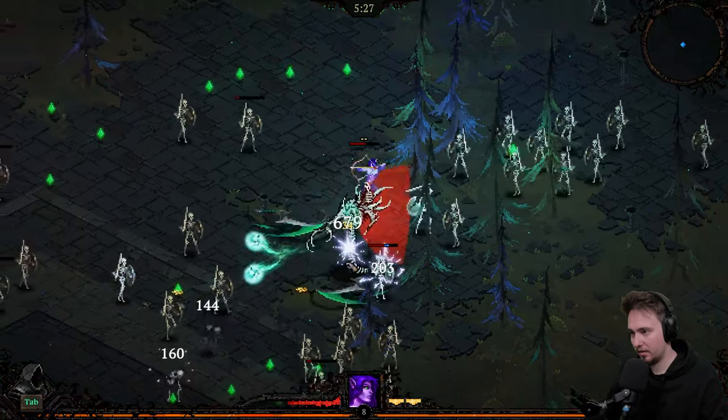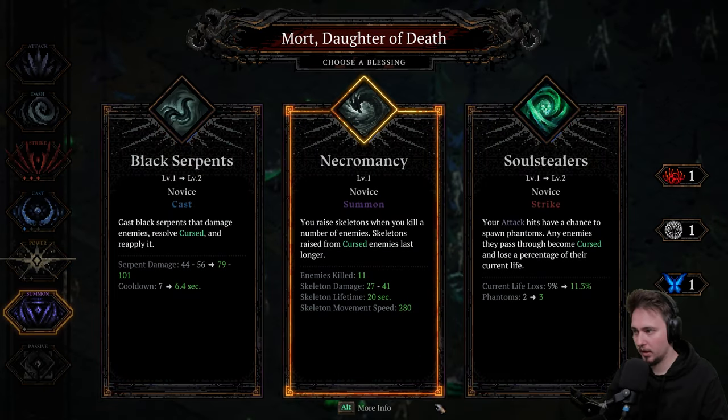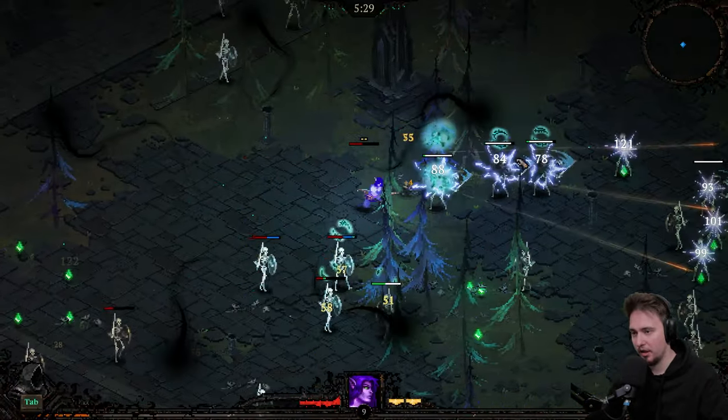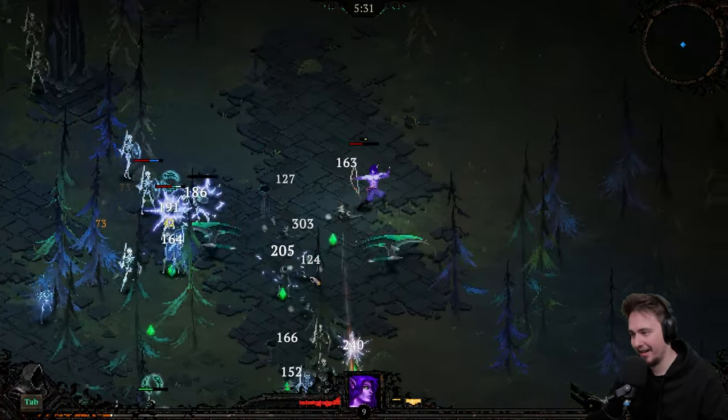We can go with summon — you raise skeletons when you kill a number of enemies. Skeletons rise from cursed enemies and last longer. Why not? We don't have summon, so let's go for skeletons. We'll use their powers against them.